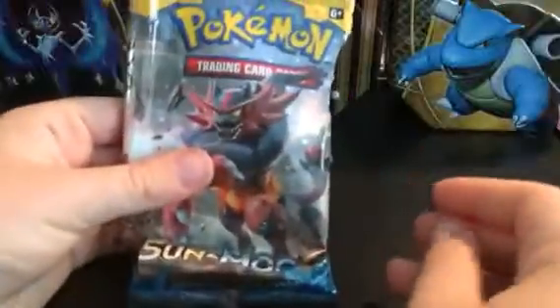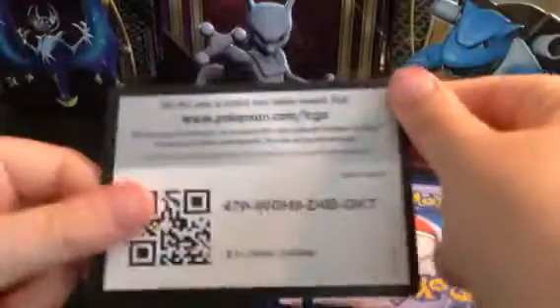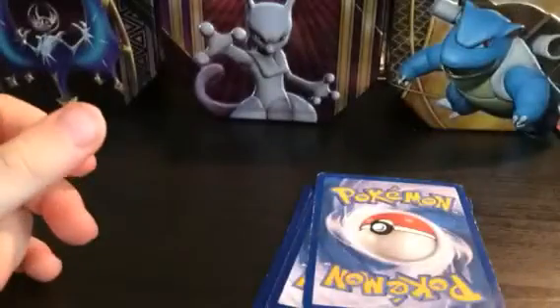The first pack we have is a Sun and Moon pack with Cinnabar artwork. I'm gonna put that off to the side. We have a white coat, so we could get a holo or an ultra rare.